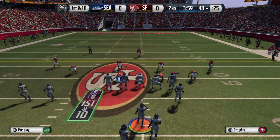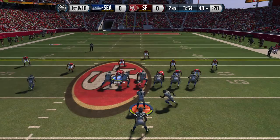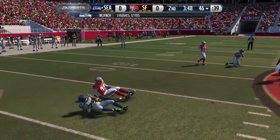New set of downs after picking up the first on the ground. Offense lines up. Lynch — they knocked him down behind the line of scrimmage. Good job by the defense. They stopped the offense that time on first down. Now the defense is in a good situation.